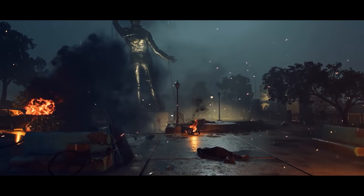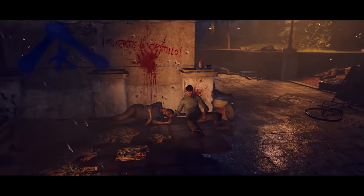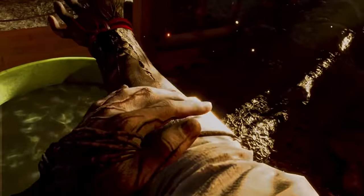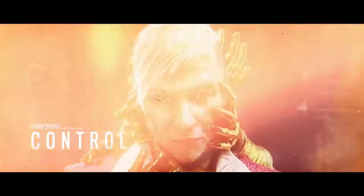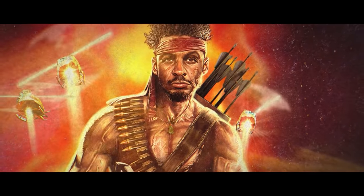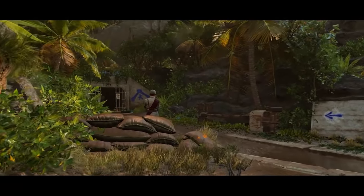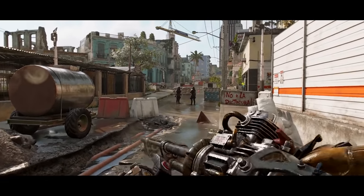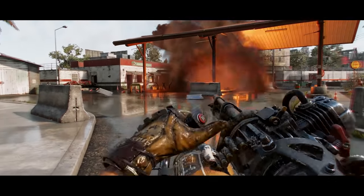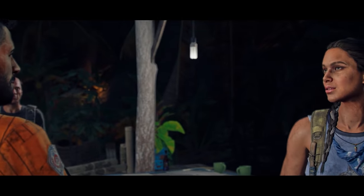The Far Cry 6 season pass includes new story episodes where you can play as some of the franchise's most infamous villains — Vaas, Pagan Min, and Joseph Seed. There'll also be DLC missions featuring Danny Trejo and crossovers with Rambo and Stranger Things. So there we have it: the history of Far Cry from its humble beginnings to present day. For more on the game, subscribe or head over to gamespot.com, where you can also learn more about Ubisoft's employees taking action to change hostile company culture, and how the company has responded.